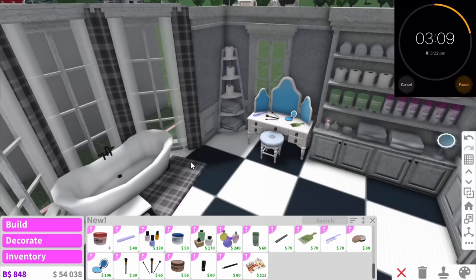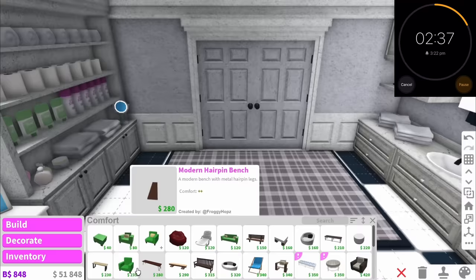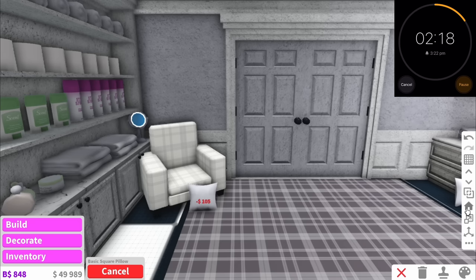We have three minutes. Maybe we should add a carpet in the middle as well — it's looking kind of bare. And I know this is super random, but I might add an armchair in the bathroom because some really expensive bathrooms have seating areas. So I've added the actual chair and then — where are pillows? I think they're in decoration. We'll just throw a random pillow on here. Oh no, the transform tool is breaking.